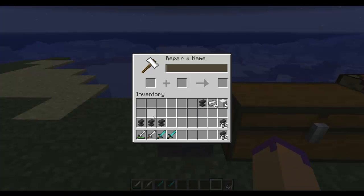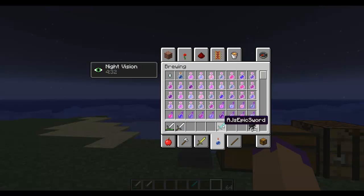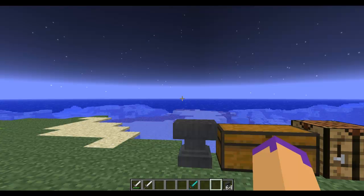Now if we actually go into the anvil — let's say you've got 2 diamond swords — you can stick that in there but there's no outcome. The only thing you can do with this is change the name. So I'm going to say 'AJ's Epic Sword.' And I can get that out — that costs 15 levels to make, so 15 levels of XP, and now it's named AJ's Epic Sword.